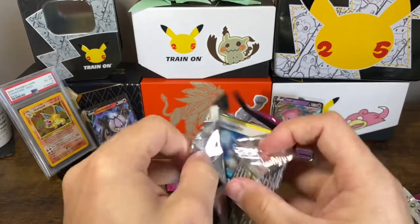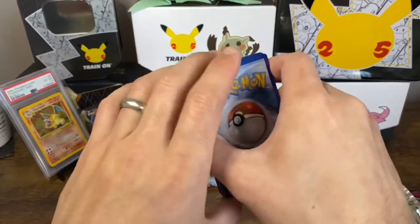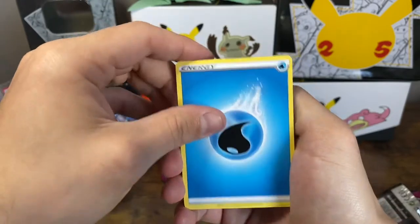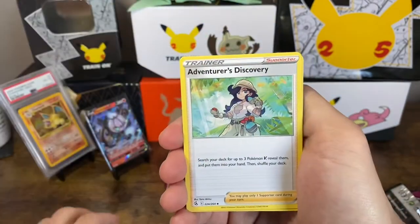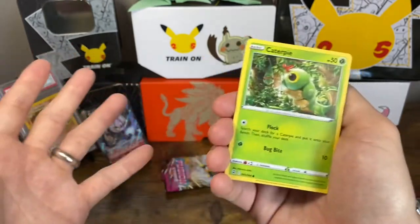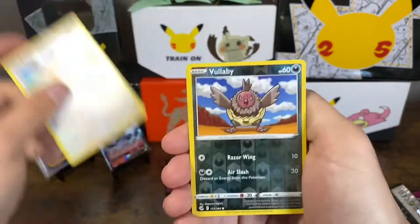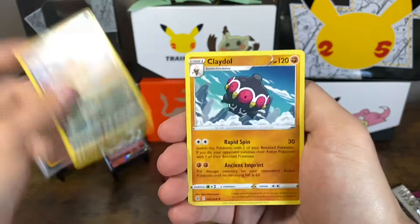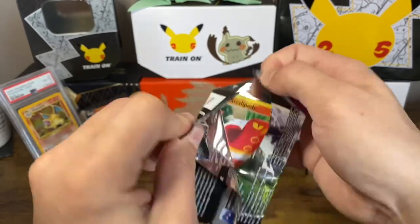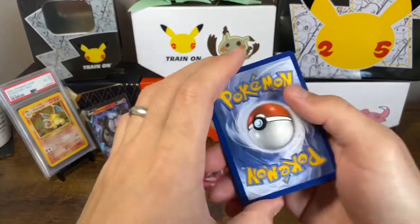I actually also recently traded with somebody — they reached out via email. I do have my email and Discord linked down below, and I think their name was Sharky Sailor. They reached out and said they wanted to trade, so we hit each other up on Discord, sent a few photos of what we had willing to trade. They actually have an amazing collection featuring a lot of Black and White and X and Y cards. We ended up working something out, so whenever that comes in I should be able to show it in a video. I've never traded online before, so it'll be a new adventure for me.